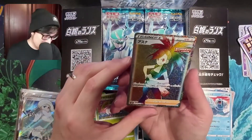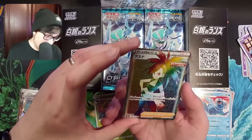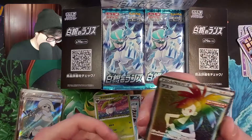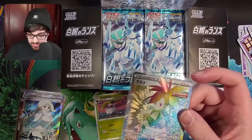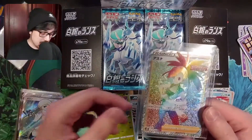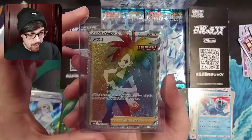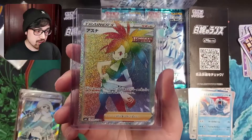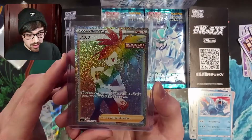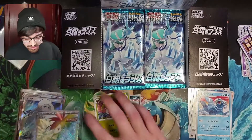And woo-hoo! That is a Rainbow Rare Flannery! What an awesome card to get. Pop her into a sleeve quickly — I also want a top loader as well for that. There we go, keep her nice and safe. Let me have a look at Rainbow Flannery. I think this is the first rainbow card I've pulled actually.